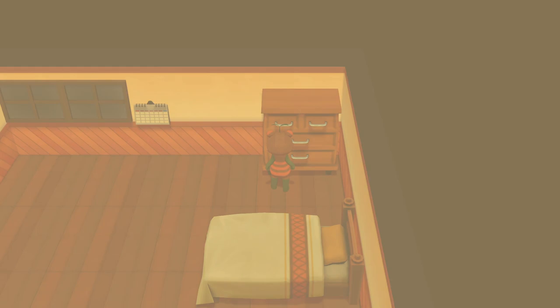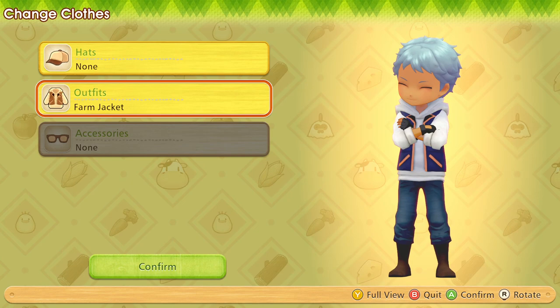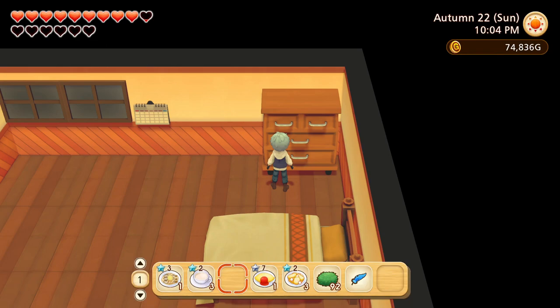Welcome back to Let's Play Story of Seasons: Pioneers of Olive Town. Before I do anything, I should remember to actually change. What do I want to wear? We could just go back to our very first outfit, the default one we came in with. It's been a while since we've worn this outfit. I completely forgot that was the haircut I had. I could get myself a new haircut soon.